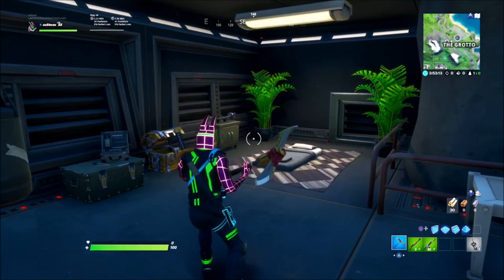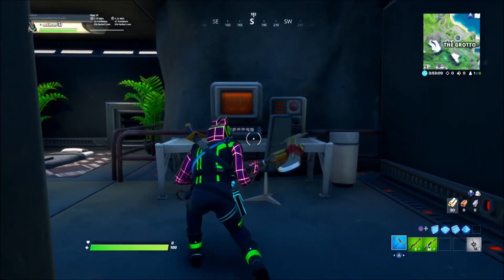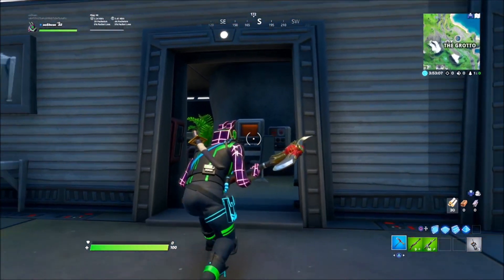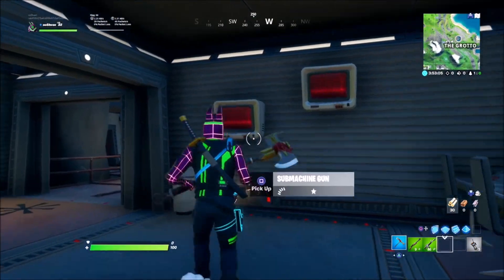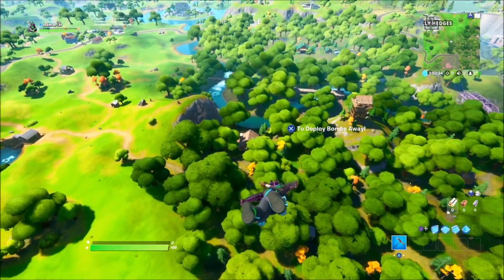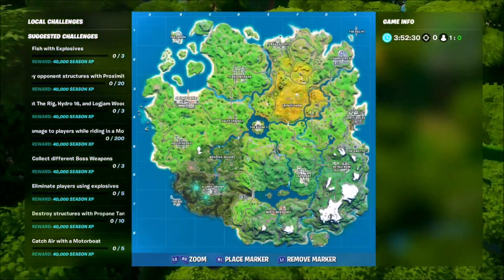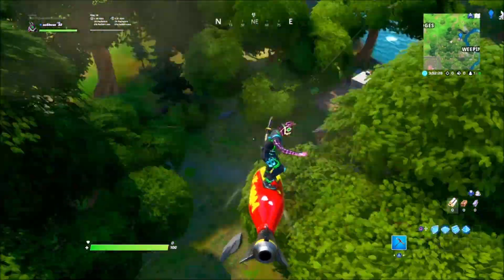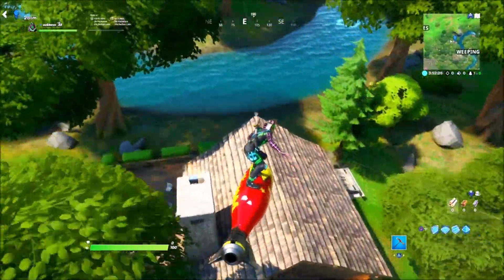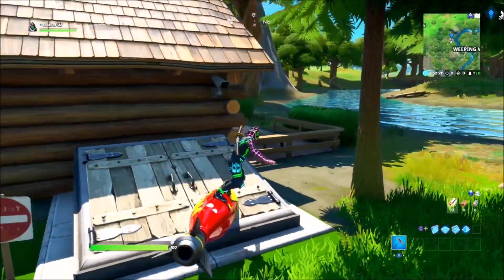Now we're going to be showcasing the Deadpool Easter egg. It might be the upgraded version of the Deadpool computer — I'm not too sure. The Deadpool Easter egg can be found right over here near Weeping Woods. There's a brand new cabin, and this cabin is updating often in Fortnite, so make sure you keep your eye on it.